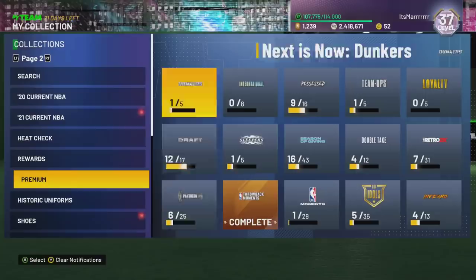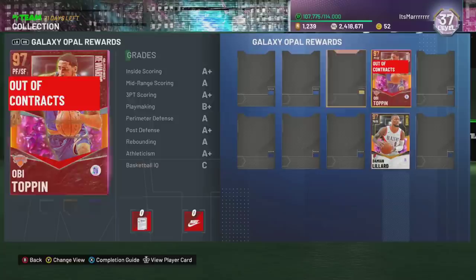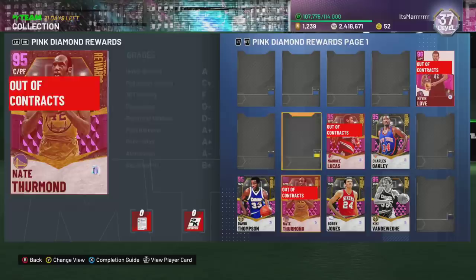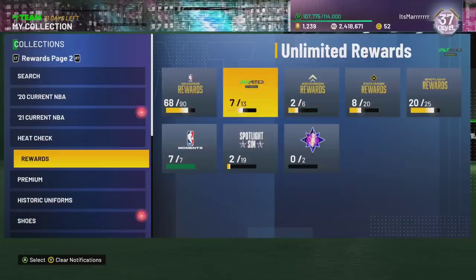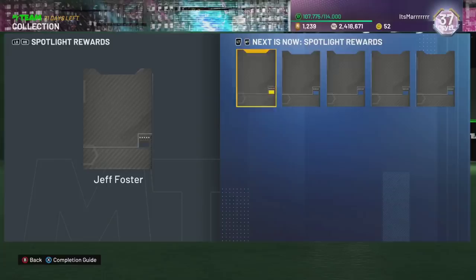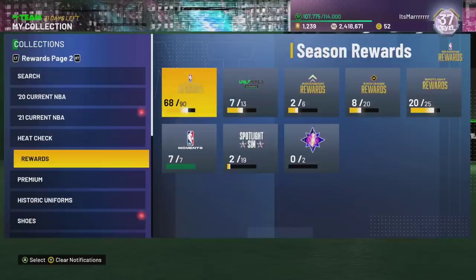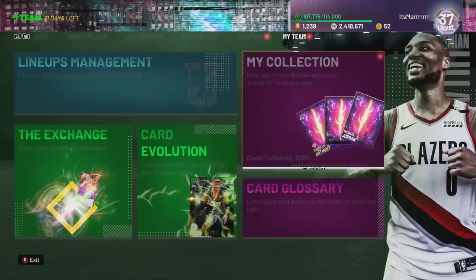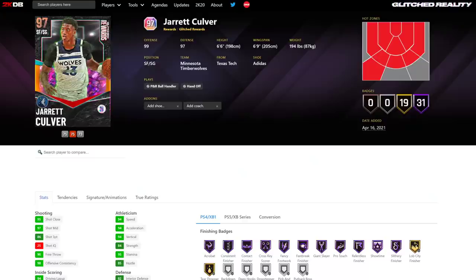So lads, who are the two new free cards today? The first of these free cards is a Galaxy Opal Reward — Jarrett Culver. And the second of these free cards is a Pink Diamond Reward. I don't know exactly where he is, but it's Jaren Jackson Jr. — he's in Season Rewards. So these are the two free cards.